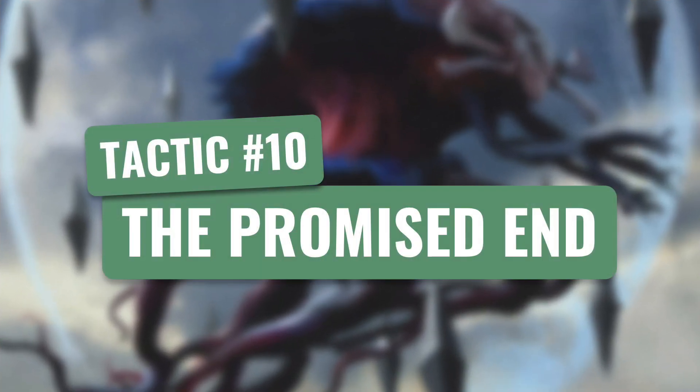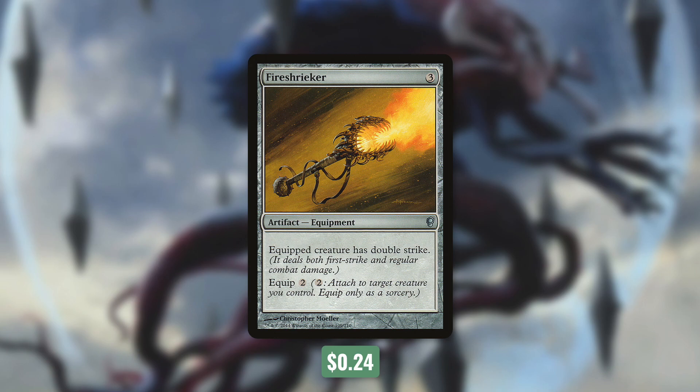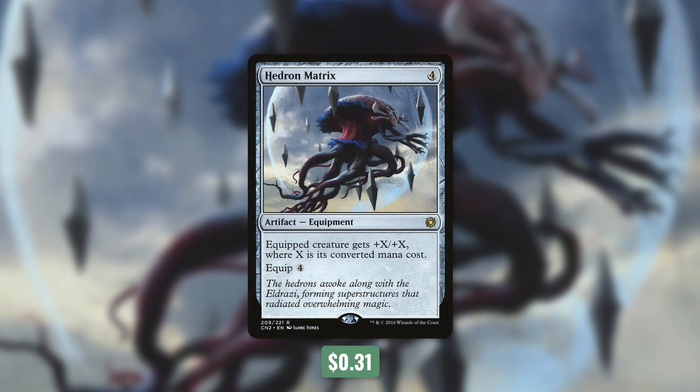Tactic number ten: The Promised End. First up, there's Inquisitor's Flail, which says if equipped creature would deal combat damage, it deals double that damage instead. And if another creature would deal combat damage to the equipped creature, it deals double that damage to the equipped creature instead. This doubles the damage our creature puts out, but they also take twice as much — we're not too worried about that second part, especially with our commander. Usually our commander can fly overhead on at least one opponent, and if the flail is attached, that's a one-shot kill for a total of 26 damage. A similar way to do this without the downside is Fireshrieker — it just straight up gives the equipped creature double strike, which is fantastic on any of our big beaters. The final way to pump our bigger creatures is Hedron Matrix, which gives the equipped creature +X/+X where X is its converted mana cost. With all our high-costed Eldrazi, including our commander, this can be enormous.